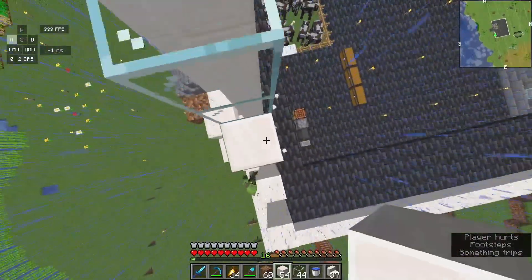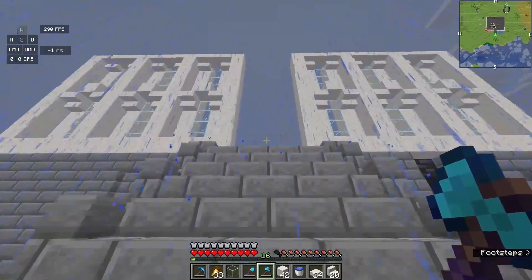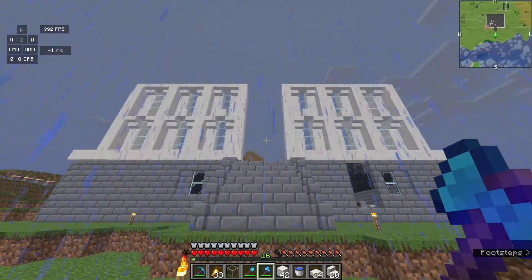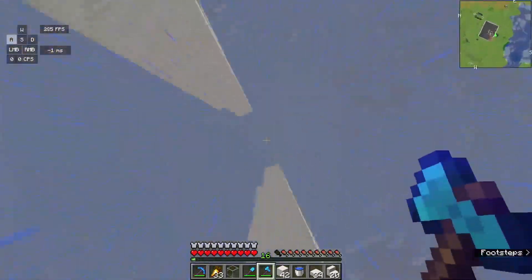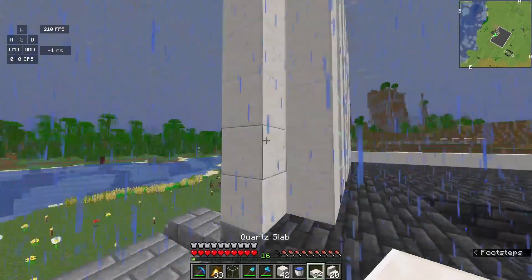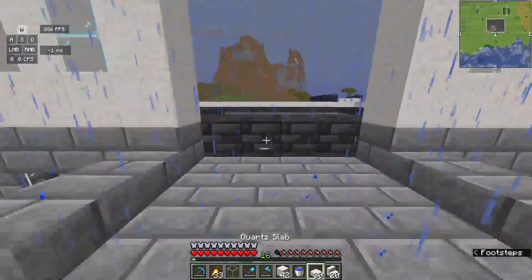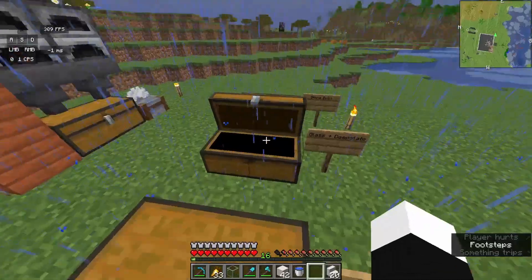Okay guys, we just finished the front wall — here's how it looks. Nothing's really finished yet and it is still raining. I think it's been raining all episode. We've got a big open hole right here, and I don't think we need anything bigger than that for an entrance — even that's decently big.